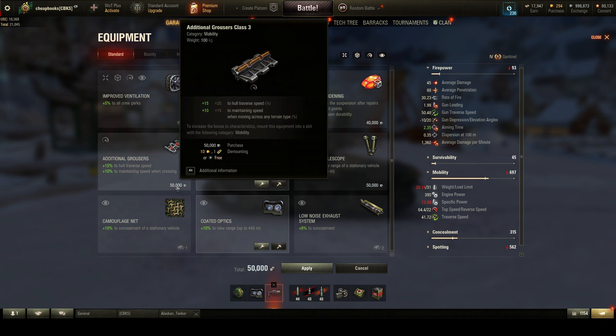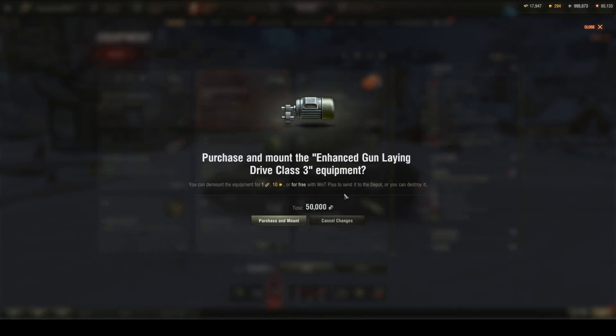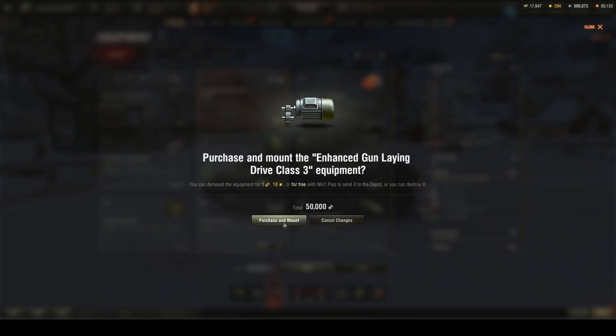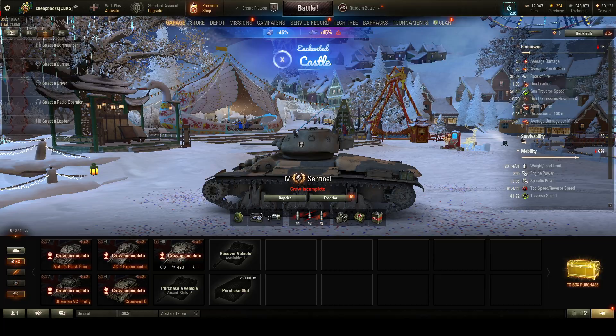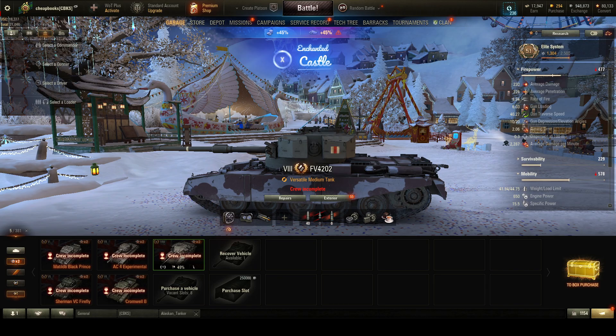You'll notice that this equipment costs 50,000 credits, and if I go to a different vehicle there's more than one class. There's a class one, class two, class three.